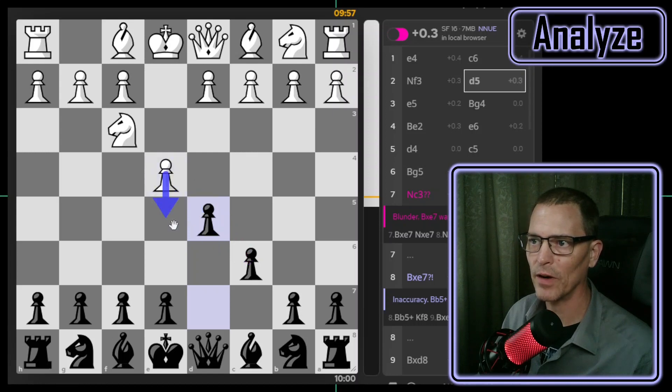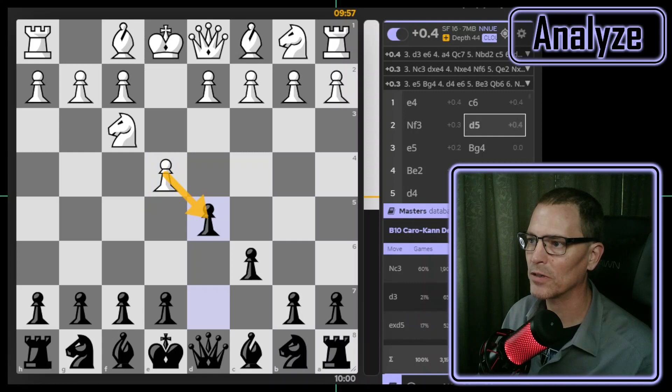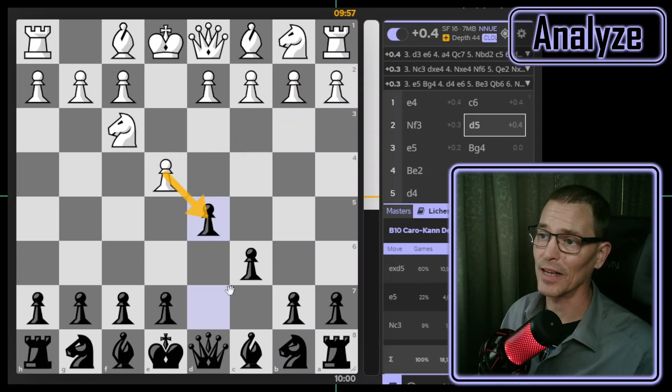My opponent pushed the e-pawn and I don't see that very often. Looking at Stockfish, e5 is right there, so maybe that was best, but definitely not taking, which is what I usually see. The master's database says knight to c3 is by far the most common here, and the player's database says taking is by far the most common for players in this position. That's what I usually see — taking of the d-pawn.